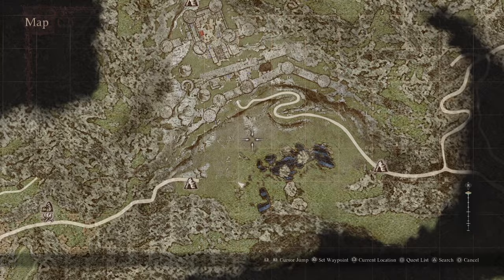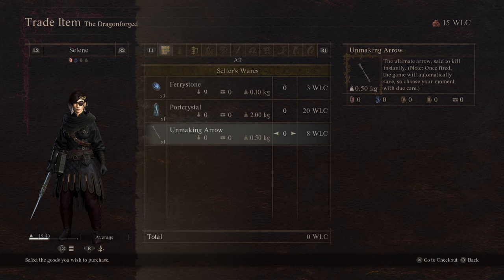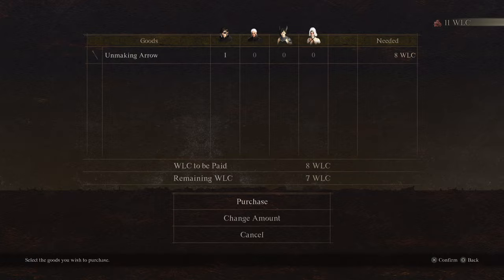Take those Wyrm Life Crystals all the way to the other side of the world — to Batal at the Dragon Forge. The Dragon Forge will be able to not only build different types of insane weapons for you, but can also give you a special arrow. Once he gives you that arrow, you're going to want to take it over to where Medusa is.